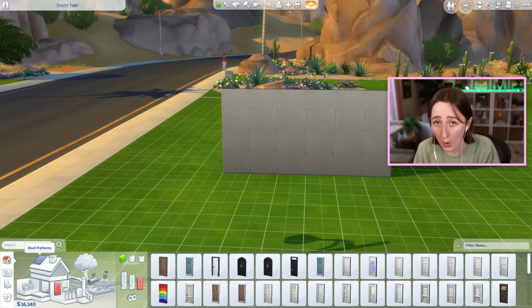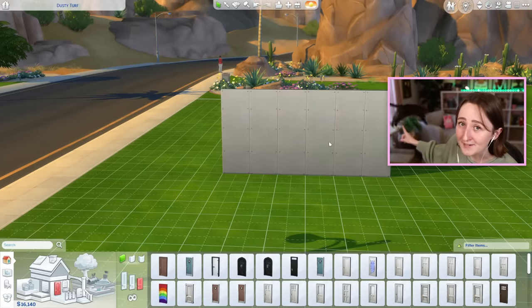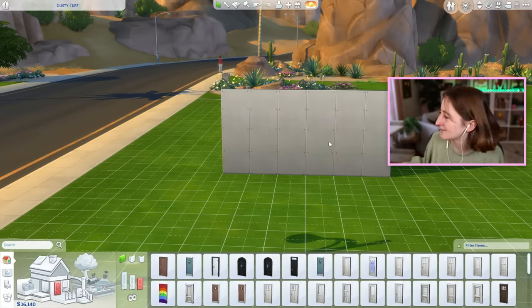I should probably warn you that all three of my cats are in my office right now, so if you see any random movements, just ignore it. That one is Snap, on the floor below her is Shrimp, and Sunny is somewhere — actually, Sunny is there, Snap is there, and Shrimp is down there.